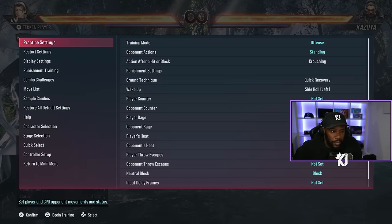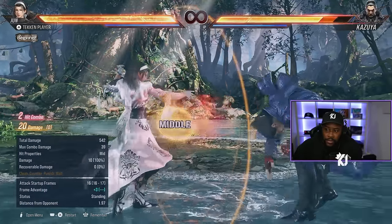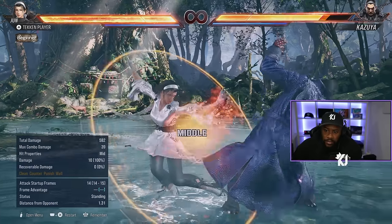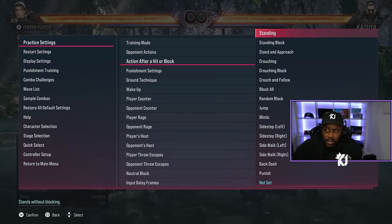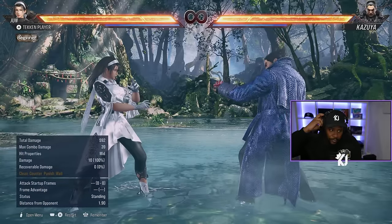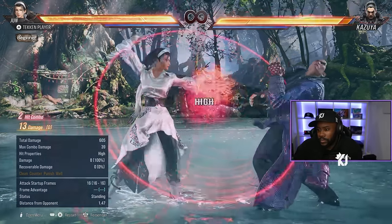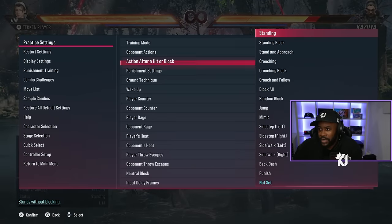Moving on — back 2,2. It's a good move, good mid check. Let me take the dummy off crouch. And then there's 1,2,2 — you cannot duck this, it jails.